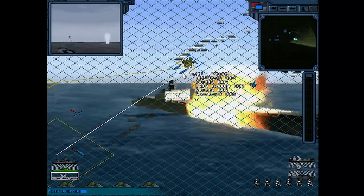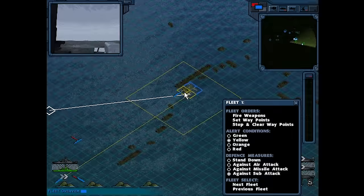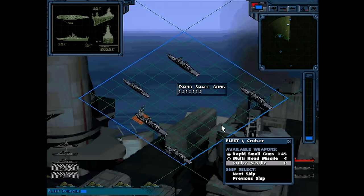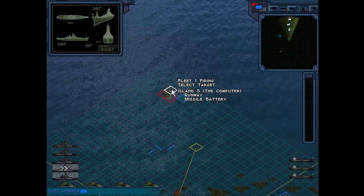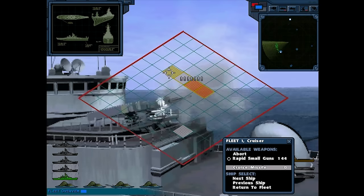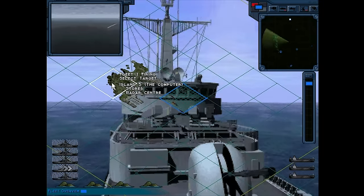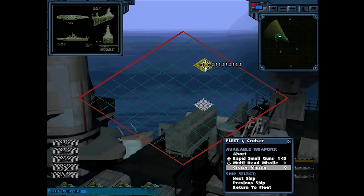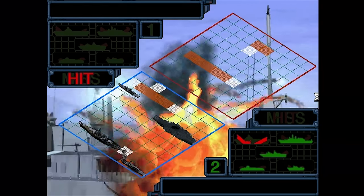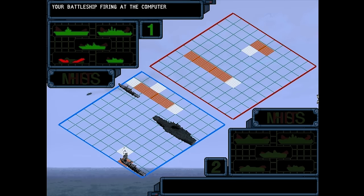Going from an overarching map to the traditional grid scheme for battles is bizarre, because it all takes place in real time — it's no longer turn-based. Things are just kind of all over the place, with animations going in the background constantly, and you don't necessarily know if you need to address them. It's just bombarding you with information: half of it useless, the other half just hard to control. But yeah, it's still Battleship, and it still gets my imagination going in a way that makes me feel like a kid again.